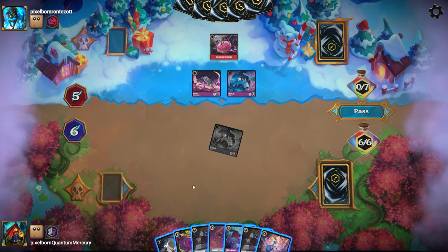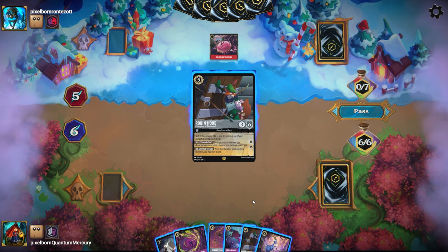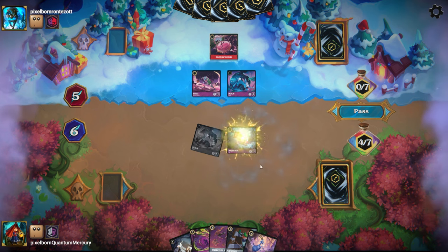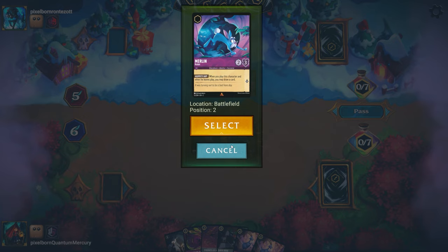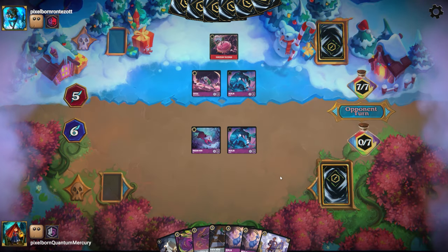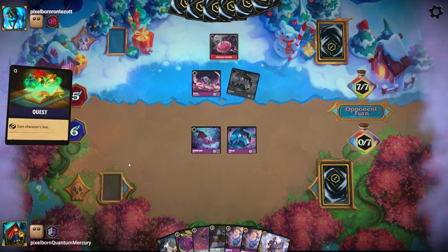Look at the board state — you have two characters on board, you have the Talisman, you have seven ink, you have a lot of cards in your hand, and I'm still trying to play catch-up, constantly trying to play catch-up, despite actually keeping pace with the lore and outing some of your threats from time to time. Your deck just has too much gas.